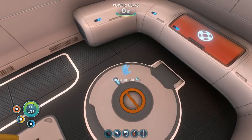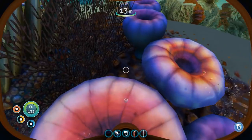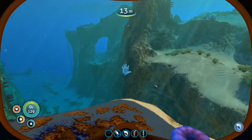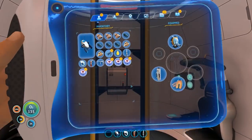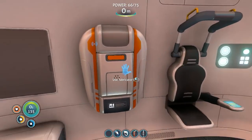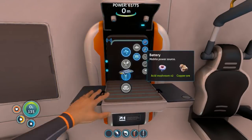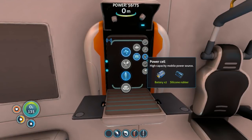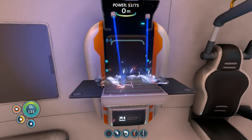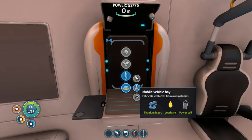I'll just take this many - I guess that's enough. Four is enough for two batteries. I will get this and do it two times - just perfect. Now I can make a power cell. And now I can make the mobile vehicle bay. Finally.